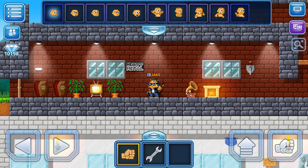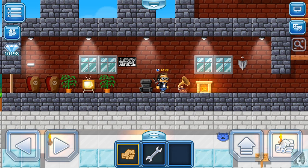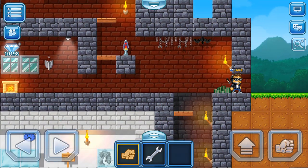Hello everybody and welcome to Portal Worlds Tutorials. I'm Jake and let's talk about locks. There are two different types of locks: there are small locks, medium locks, and large locks — that's one type — and there are World locks.